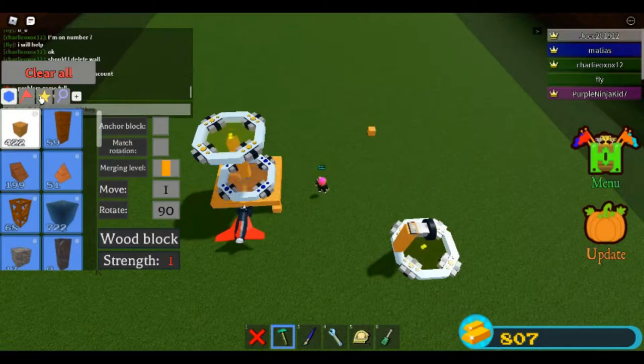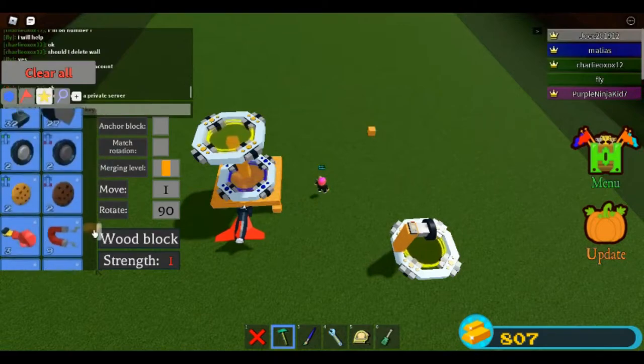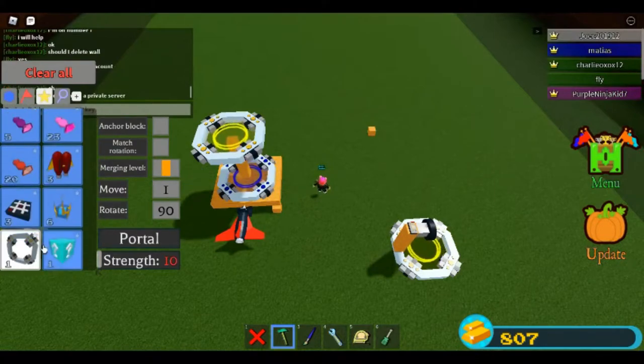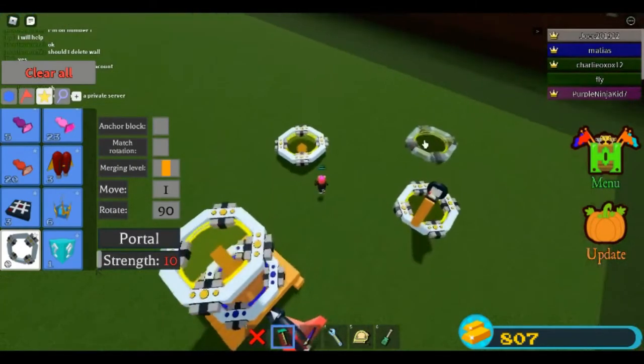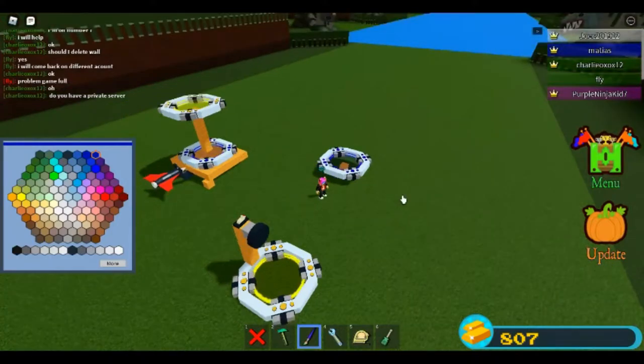Now come over here and build one last platform. On this platform, put a portal like this. Then come over here and color that portal blue.